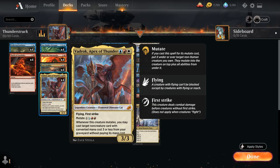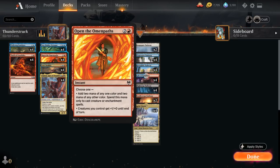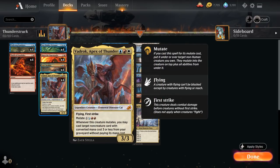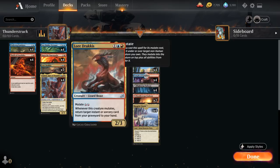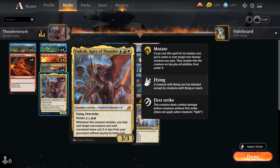Whenever this creature mutates, we may cast target non-creature card with converted mana cost three or less from our graveyard without paying its mana cost. Unlike many similar effects, we don't have to exile the card we get back. So we can potentially on turn three cast Open the Omen Paths, which is enough to mutate our Vadrok, and then get back the Open the Omen Paths we just cast — giving us four mana again, which is enough to mutate another creature on top of Vadrok, triggering the ability again, getting back Open the Omen Paths, and essentially keep generating mana to mutate more creatures until we run out of mutate creatures in hand.